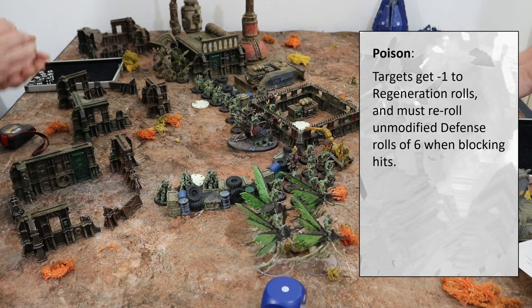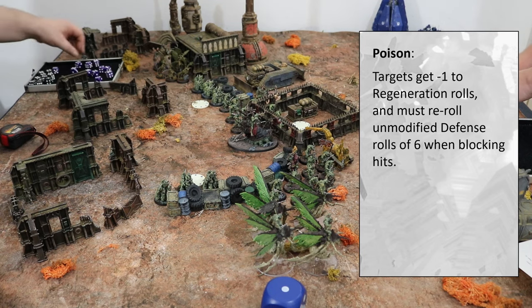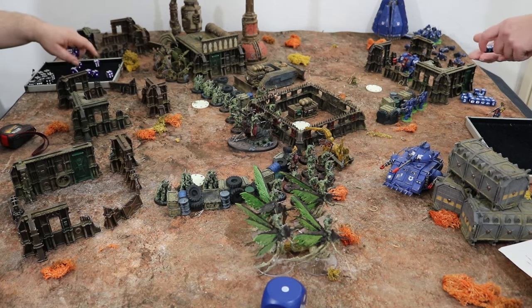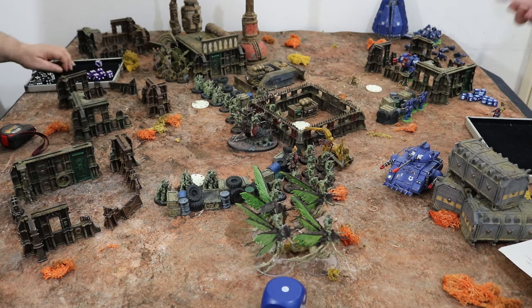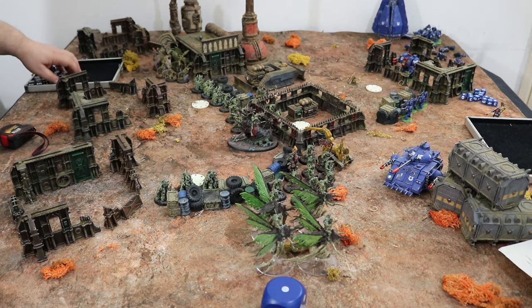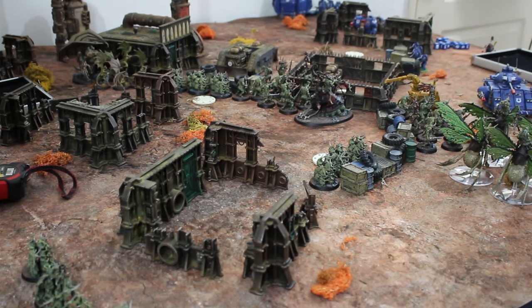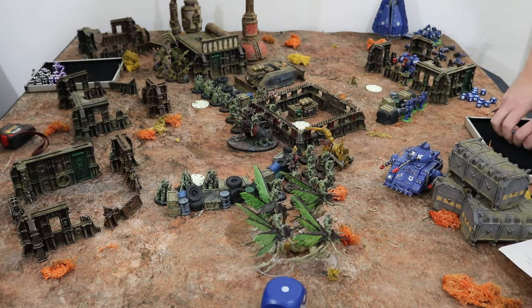My quality is four. Four hits. Let's remove the dead ones. Seven hits — no AP so that's standard saves at two plus. One failure but there's a six to re-roll. Re-rolling into a six — I don't think you re-roll a re-roll. So I take a wound. A mighty one damage. Let's use red D10s for damage.